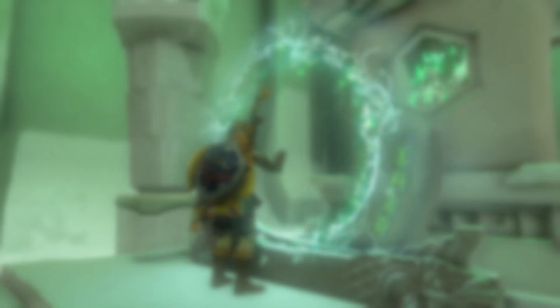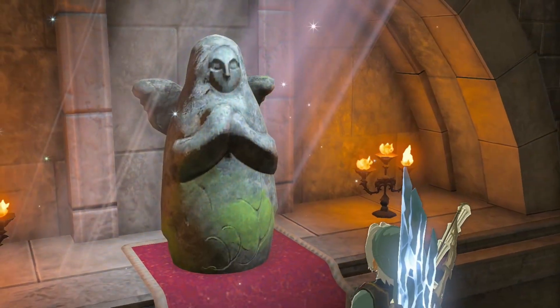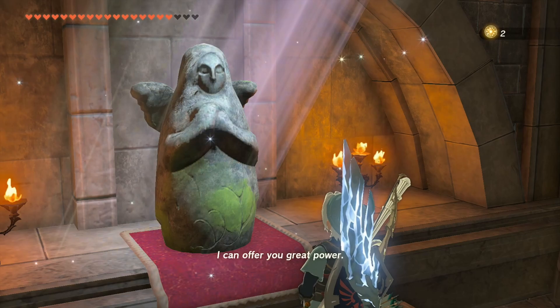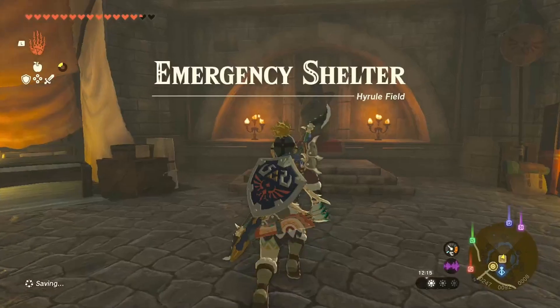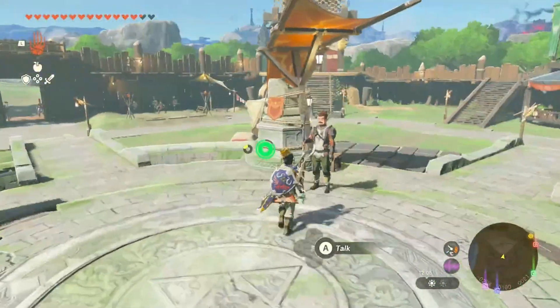To get the Master Sword you'll need two full stamina rings, and that's it! So you must have completed 20 shrines and exchanged all the Spirit Orbs for stamina vessels. You can do this at Hylia statues — always trade four Spirit Orbs for one stamina vessel. You'll find such a statue here in Lookout Landing down in the basement. If you haven't unlocked the basement yet, talk to this guy here and it will be opened.